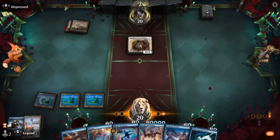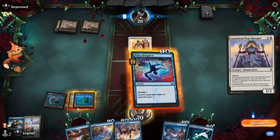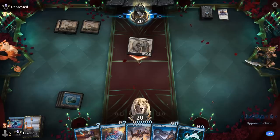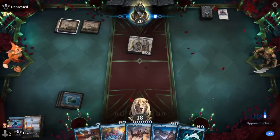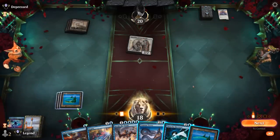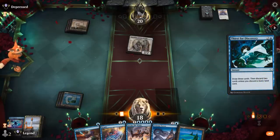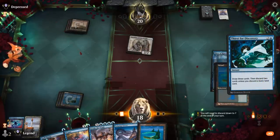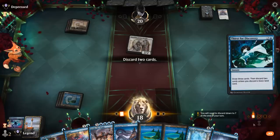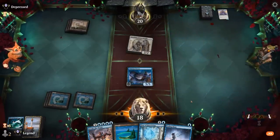We'll take two damage. We could deploy Tolarian Terror — if we Thirst and discard another instant or sorcery, we can still play Tolarian Terror for one mana. Since Spell Pierce and Negate are pretty poor in this matchup, we Thirst, discard Spell Pierce and Negate, and play a one-mana Tolarian Terror. The opponent is unable to get rid of it with their sorcery, and also cannot exile it with Brutal Cathar thanks to Ward.